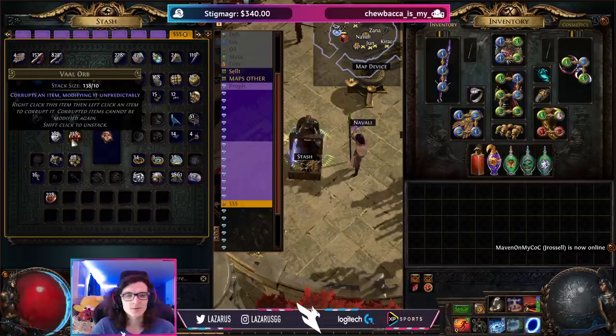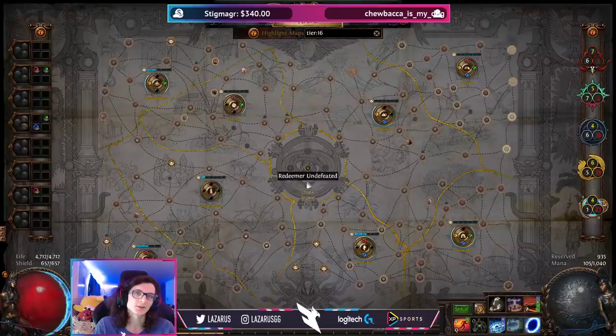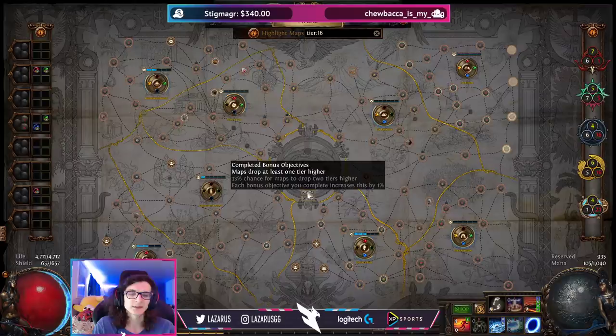Every single league I have no issues with sustaining or going up in tiers consistently. Pretty much every four or five maps, I'm already up in tiers. I typically reach T16s with around 50-ish atlas completion because of the leapfrog strategy, which does mean less atlas completion, but you can always go back and complete those maps later at a higher tier. Now let's talk about red maps.